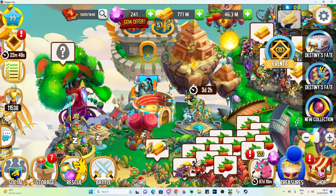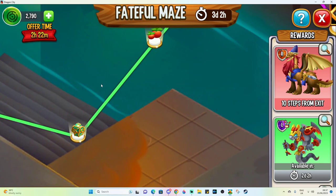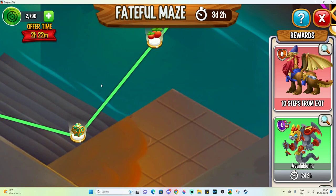Back to the maze event itself — I would say that Trade Turtle is probably the least desirable path in this maze event, because there's just not a lot of event items, and the dragon itself is pretty whatever really. The green path is not really an ideal one.